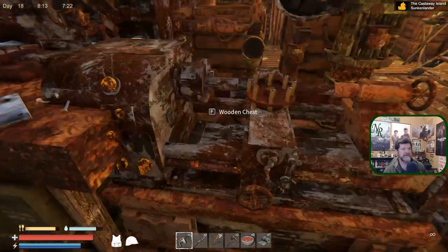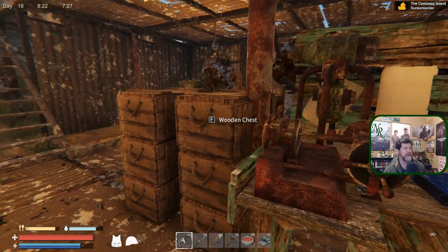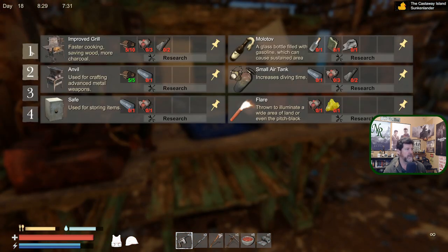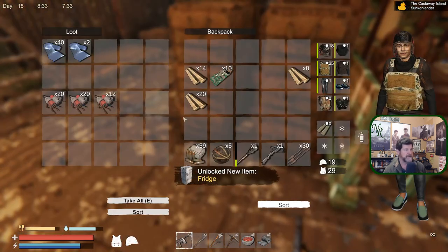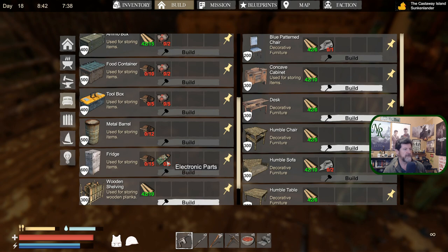Was that still to be researched? I thought I saw it recently. There you are — it's the last five metal we've got and a circuit board. We'll go ahead and do it just to get it researched. Can't build it yet because it's going to need a lot more metal and probably two circuit boards. So five circuit boards and 15 metal to build it.